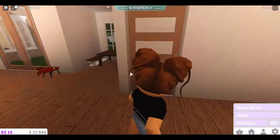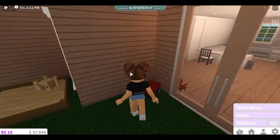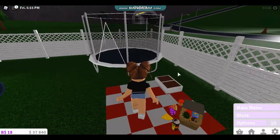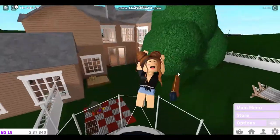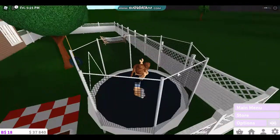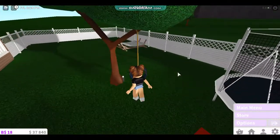When we go up — oh, I forgot to show you the backyard. When we enter the backyard, we have this wagon, this sandbox, a little picnic area, a trampoline, and then we have this tire swing.